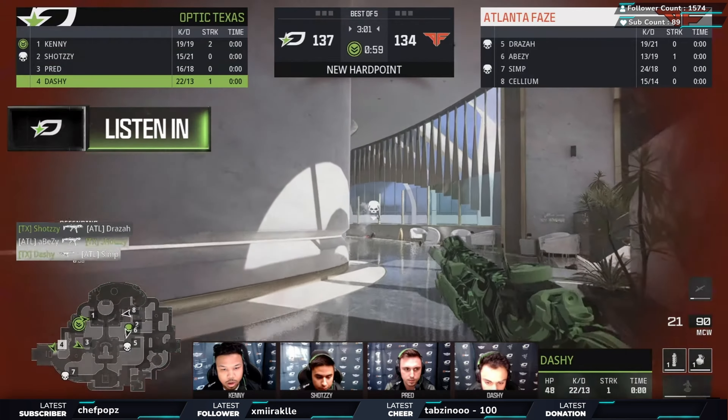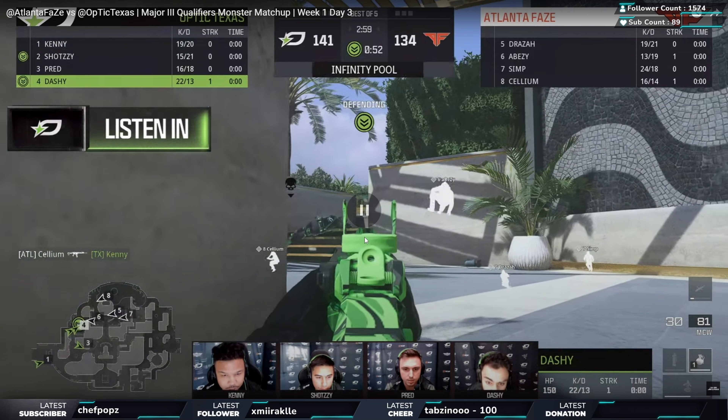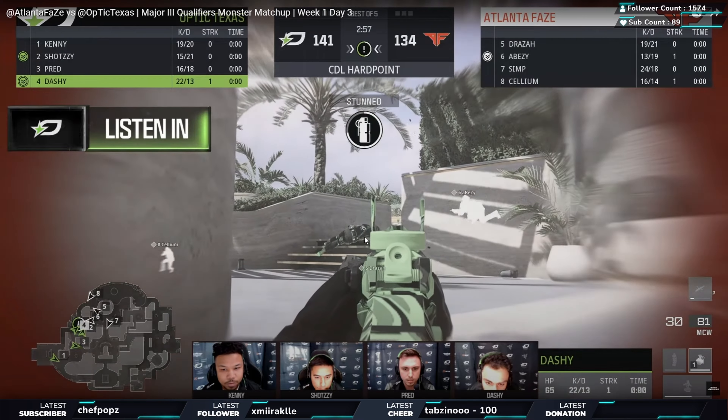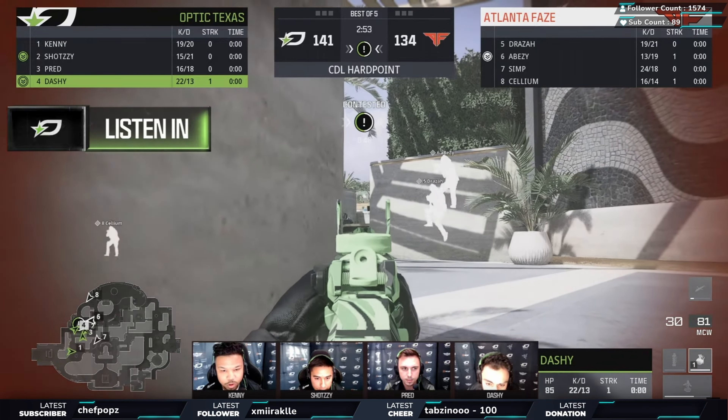Shotzzy goes through and gets taken out going into this next hill. It's an even game here but this is where Dashi really turns up - I believe he gets a nice three or four piece. He's watching the front, number three Pred's got the middle flank covered, Dashi's watching the jump up with Shotzzy kind of watching over him and covering the left.